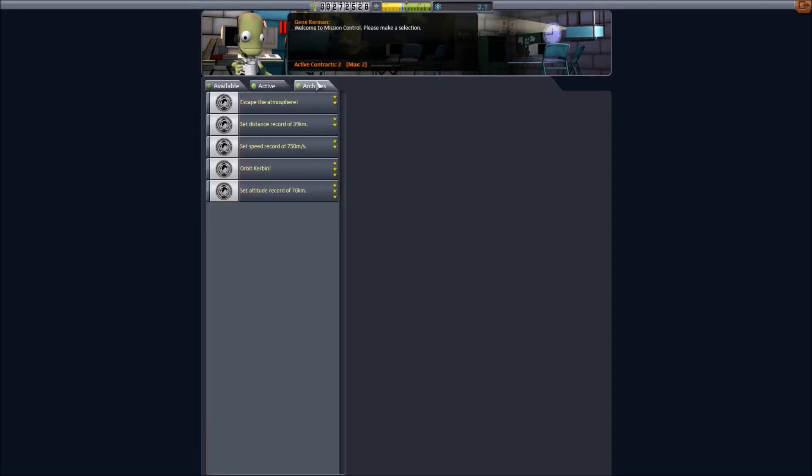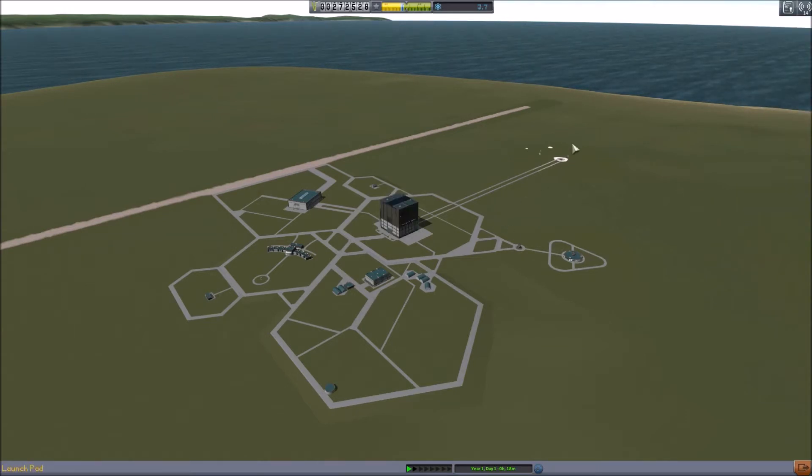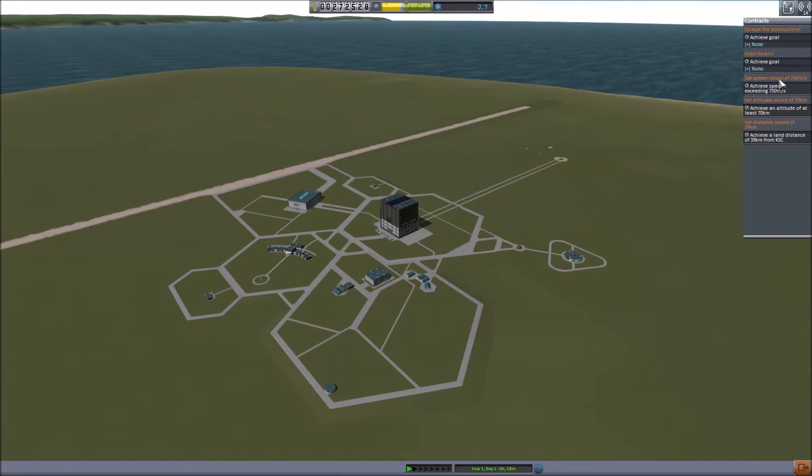Available: nothing. How come? Why is there nothing available? Oh, because I already took it. We still never said that. Altitude is 70 kilometers. There we go — oh, we can do that. That's easy enough.